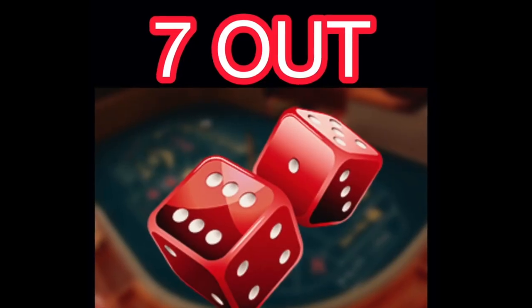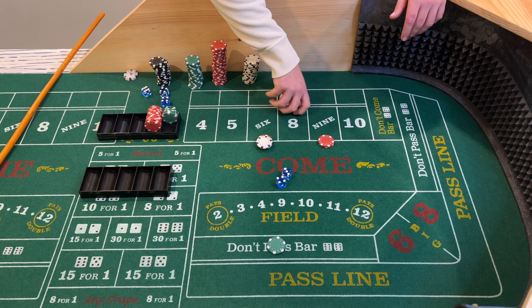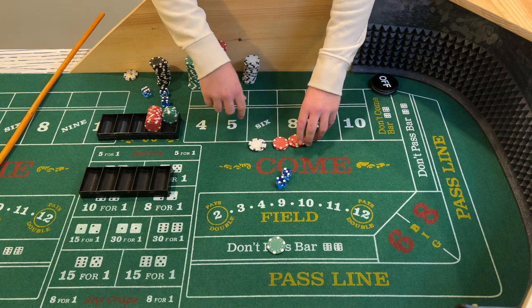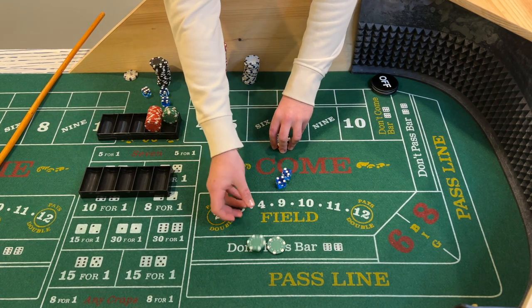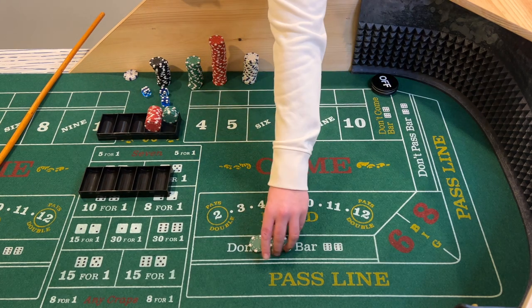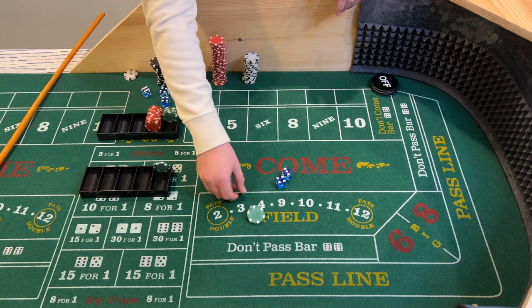Seven — seven out. There's a classic example of the seven-out. We lose the $22 on the place bets, but we're going to get paid $25 on the don't pass. That'll go in our rack and we'll get set up for another shooter.